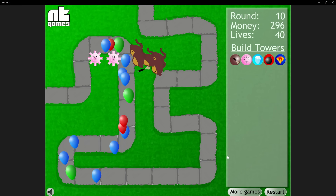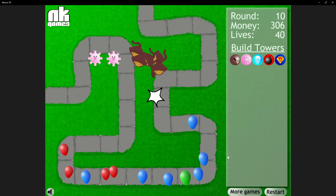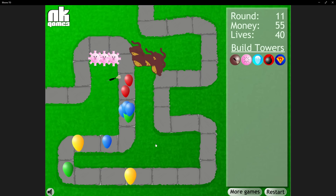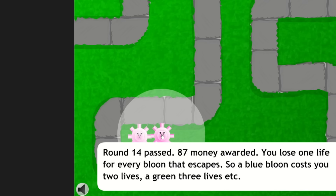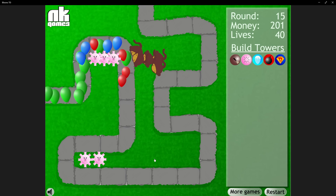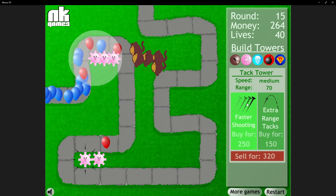This is when the difficulty really picks up, as stronger bloons are being sent every round. We got a third tack shooter for round 11, and between the three of them, they popped most of the yellow bloons down to blues or reds, though two yellows did get past them. Over the next few rounds, we got two more tack shooters in a better spot down bottom. We started the tack shooters near the beginning to handle strong fast layers, but now we can put some back here to mass pop weaker bloons since that curve is tighter.